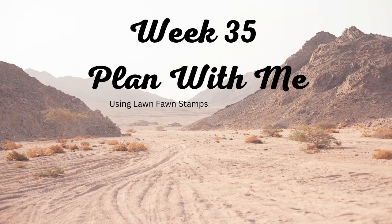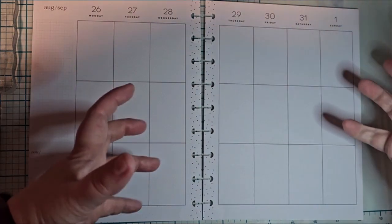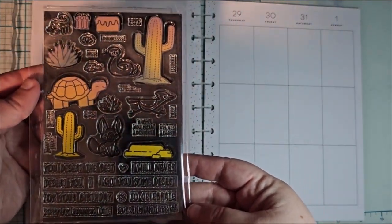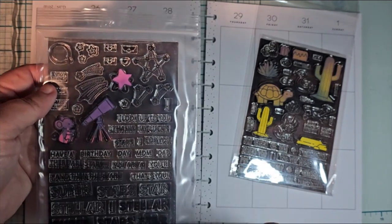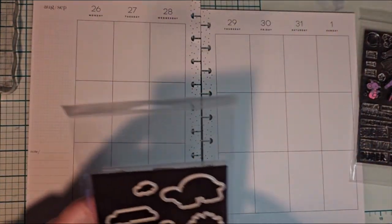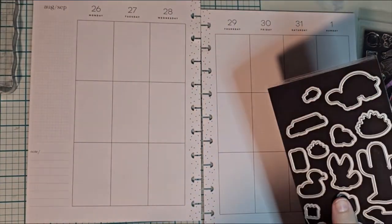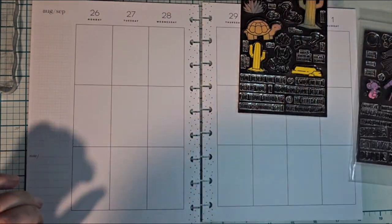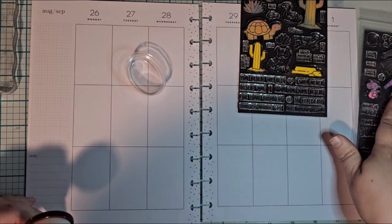Hello, this is Athena with AMG Creates and week 35. We're getting into September — I don't like this at all. I'm going to be using Critters in the Desert and Superstar, both of which you've already seen. I did the Critters one whenever I wasn't doing a whole lot of cards, and I have extras — borders and a backdrop for a card that are also part of the desert theme that I want to show you guys.